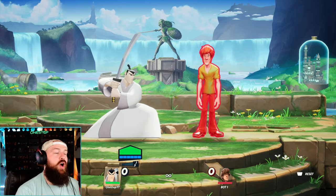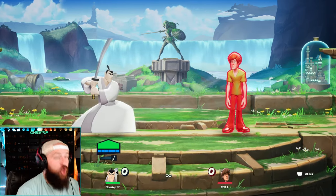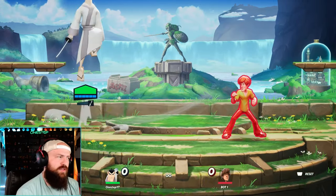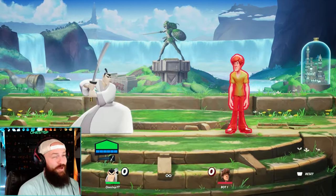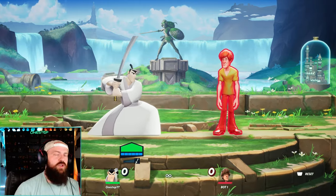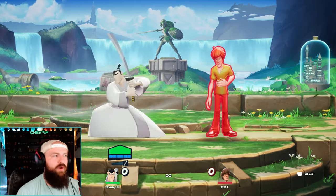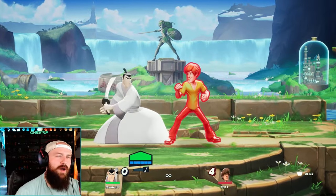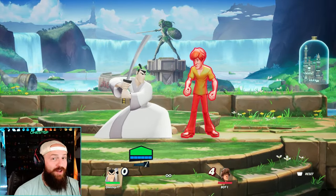You want to close that distance. If you're getting zoned out, you're probably going to get messed up. You can throw projectiles back at them, sure, but that's going to take some practice. You've got to get really good at reading your opponent — you want to catch them off guard if they jump. Your side special can counter their hits with your neutral special. It's all about reading your opponent, that's what Samurais are good at.